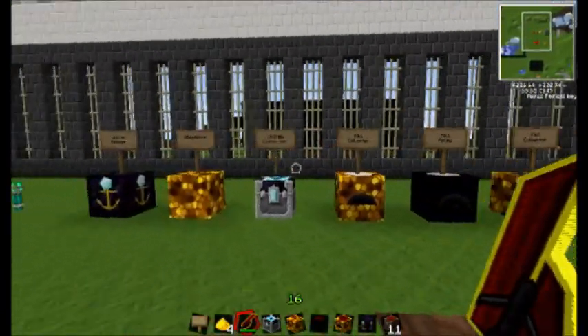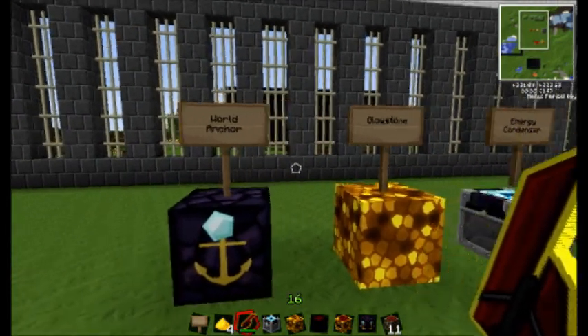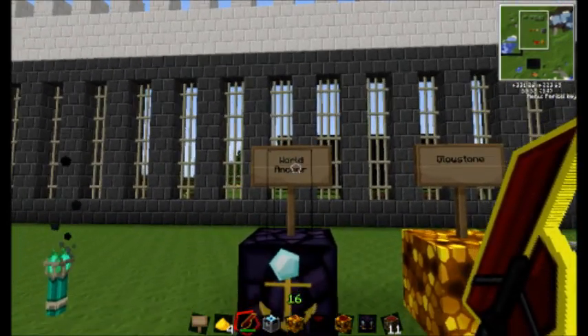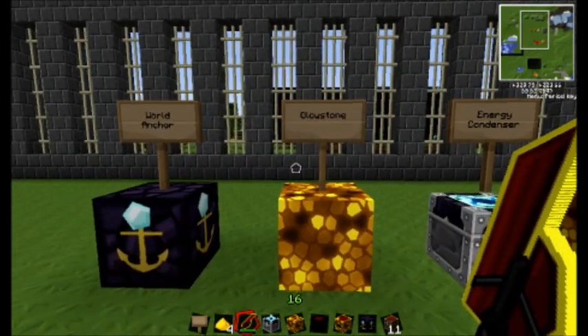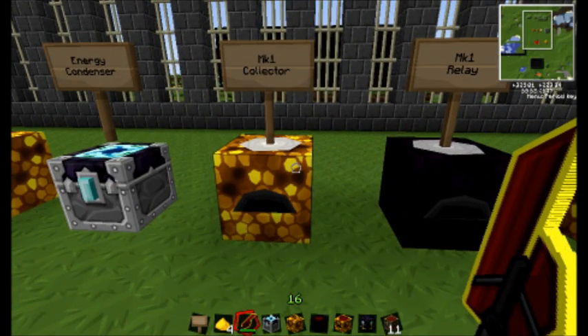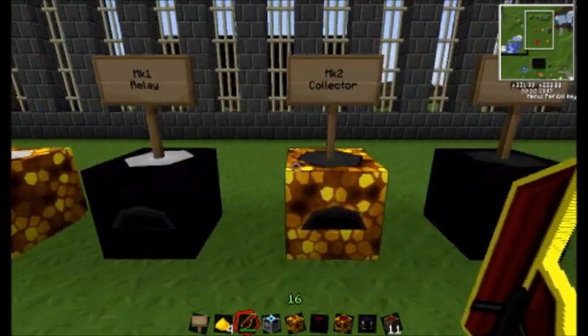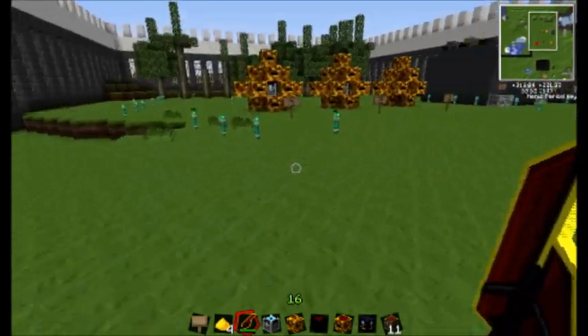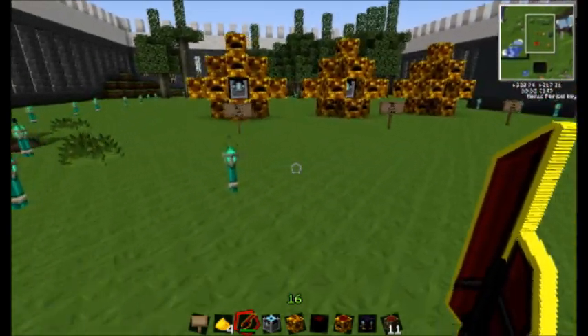I've got a bunch of it already set up. Here are the items you will need: you don't necessarily need a World Anchor, but it is very helpful. You're going to want some Glowstone, an Energy Condenser, and a Mark 1 Collector, a Mark 1 Relay, or a different Mark of the exact same thing — so ideally Mark 3, but it takes forever to get those legitimately.